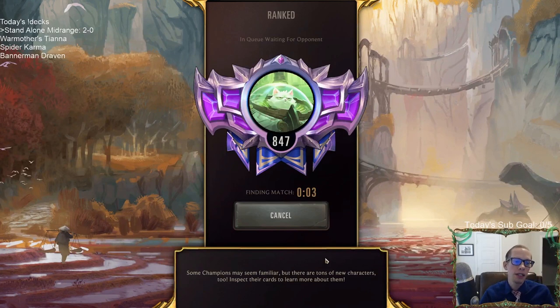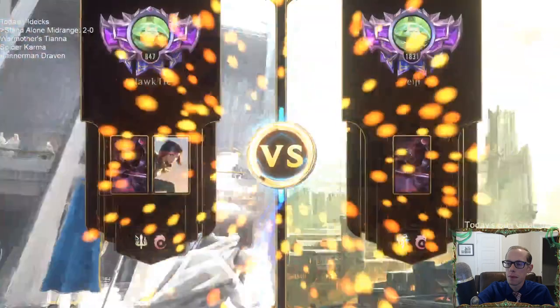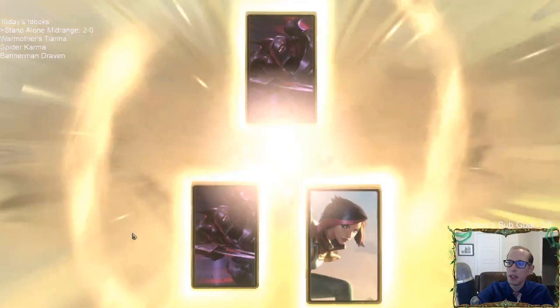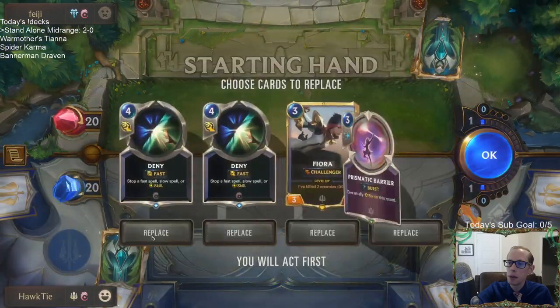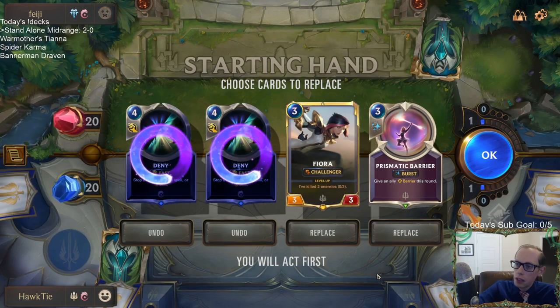That's what the deck's all about — it's a very powerful one. But you gotta kind of play it slow and really think about all your decisions. This can be a tough matchup — we've got Kinkou Elusives. Definitely get rid of Deny, and I guess we'll keep Fiora and Barrier.